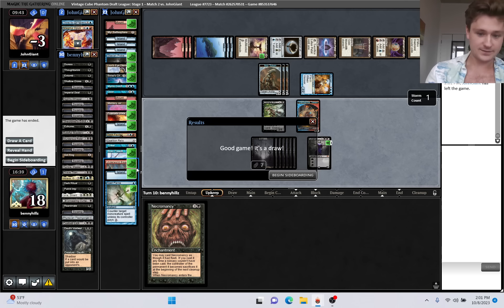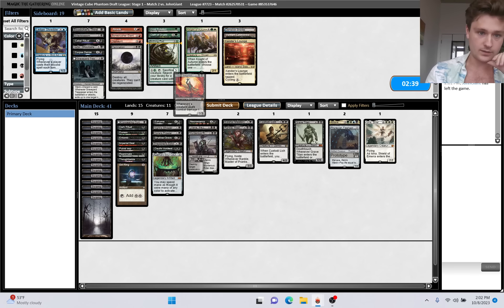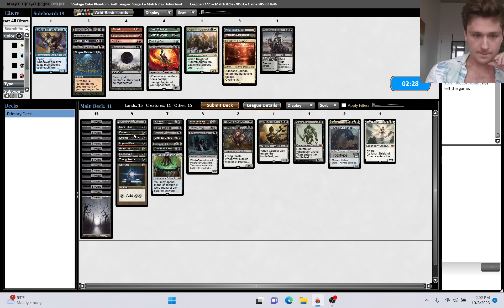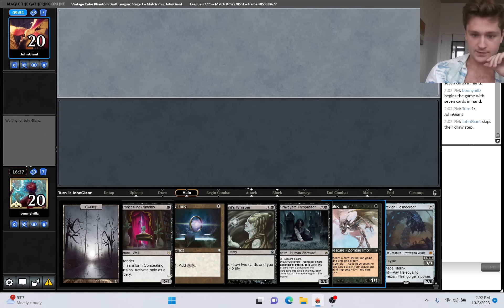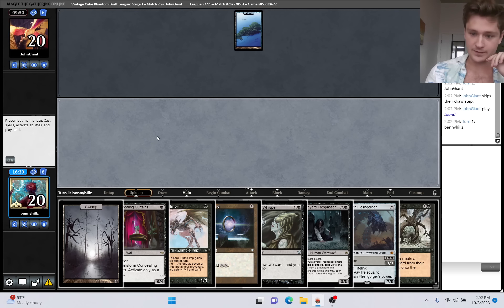We'll take it though - go to another game three. Do we want to make any changes? They're full storm. Agatha's Soul Cauldron is Graveyard Hate - I think that's worth it. Graveyard Trespasser is good too. We can cut Murderous Rider. Shielded Edict seems kind of bad, so we'll cut that too, but I will keep one Baleful Mastery. Alright, on the draw with a keepable hand - a little bit light on lands, but still definitely reasonable. I like having some Graveyard Hate. If they have a fast Tinker draw it could be bad, but it's alright.